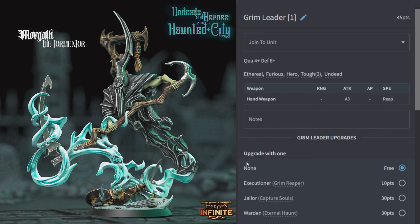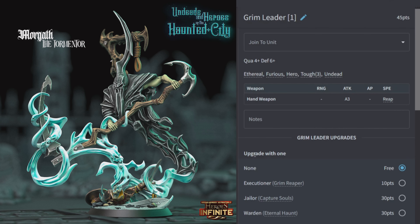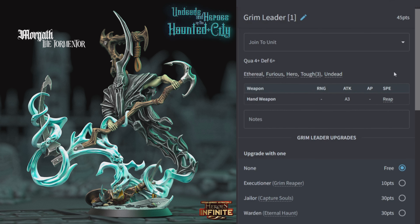Let's start with the Grim Leader: 45 points, quality 4, defense 6. Comes with a hand weapon for three attacks with Reap. Special rules: Ethereal, Furious, Hero, Toughness 3, and Undead. Upgrades include Executioner which is Grim Reaper — the model and its unit get Reap, meaning whenever the enemy rolls a 1 it counts as causing two wounds.